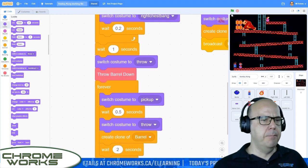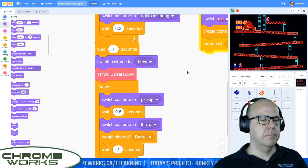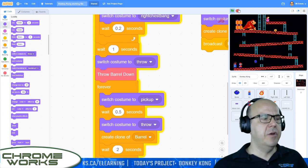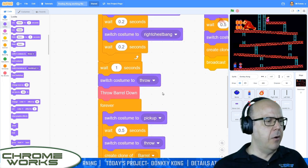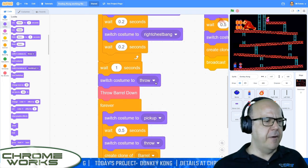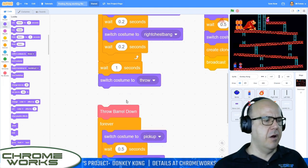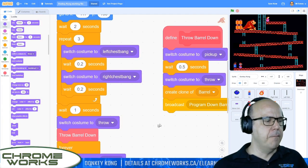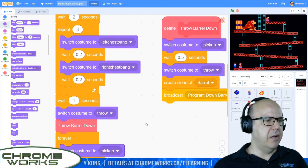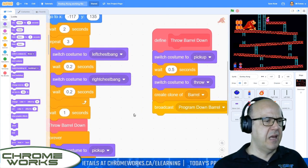Are we looking better now? Let me try one more time. This is the kind of tweaking and testing that we do before we put a game out. He is throwing that barrel down before he actually gets into the costume, which doesn't seem to make sense. So there's his costume, and then he goes throw barrel down, and then he switches his costume back again.